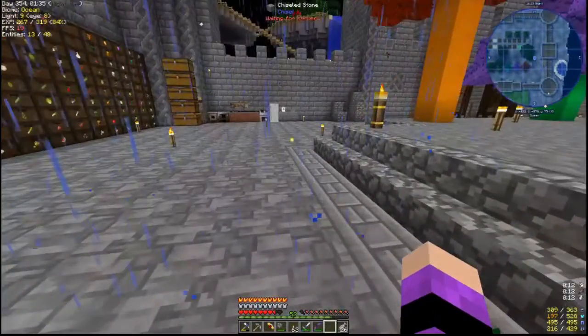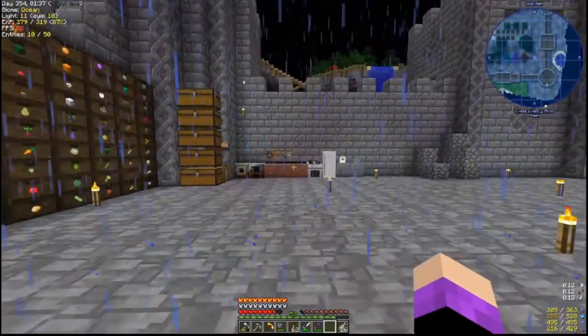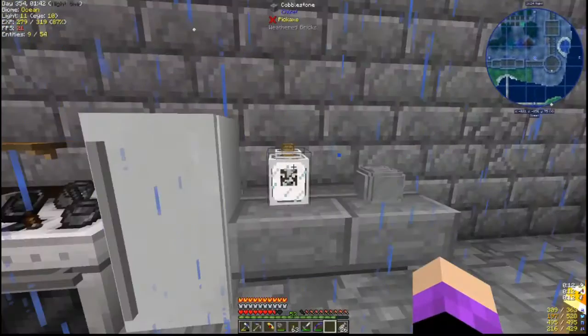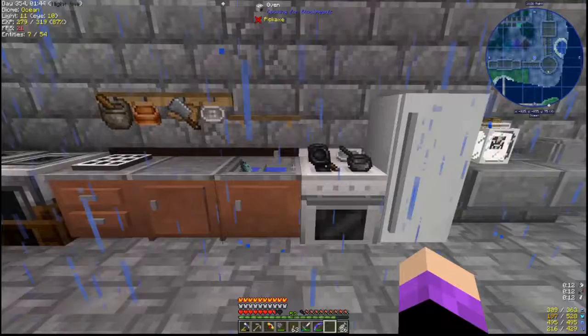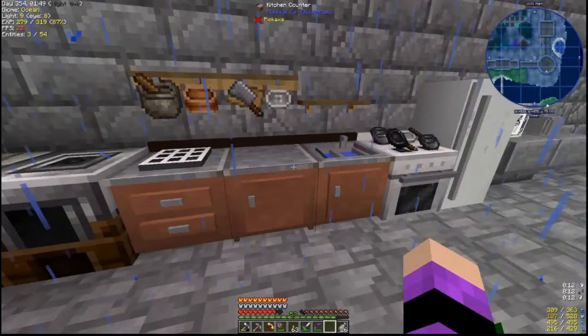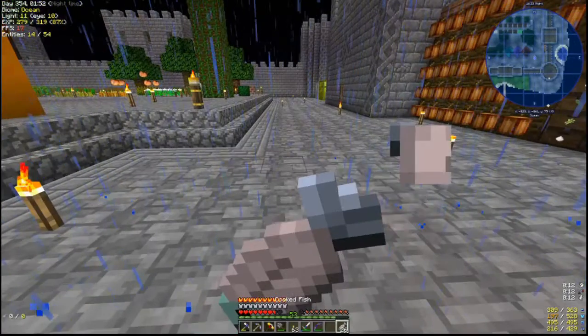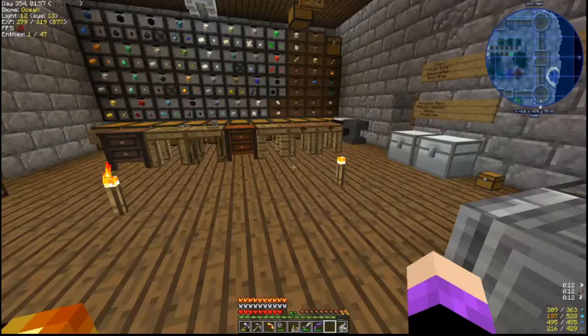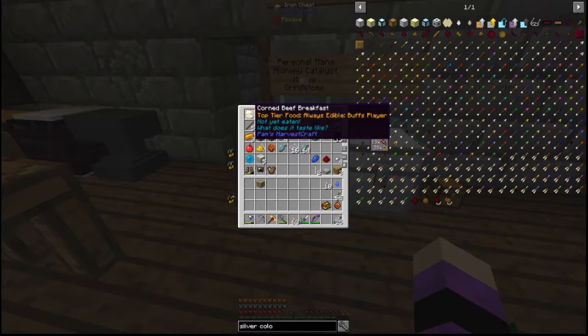In the last episode, we ended up completing the kitchen, and I did get it all set up, so we've got our milk jar and our toaster, and I've already started putting some things in here. Off camera, I did end up making the corned beef breakfast, so I was finally able to get that done.